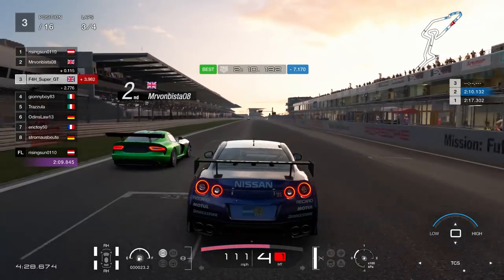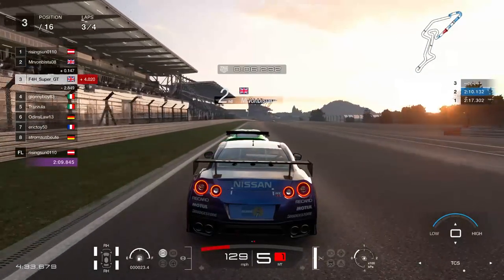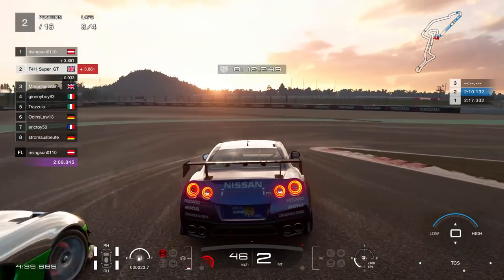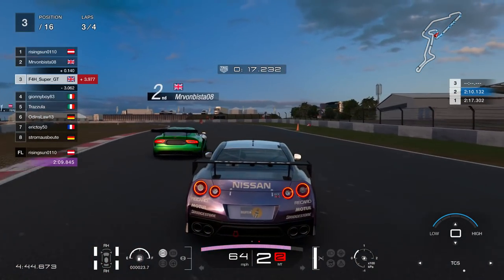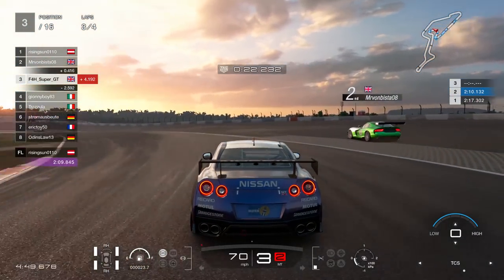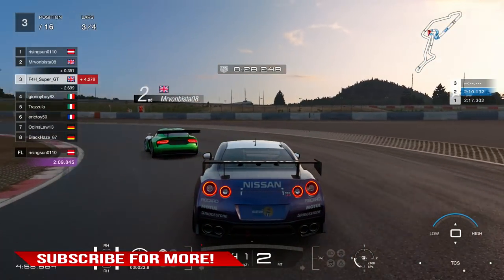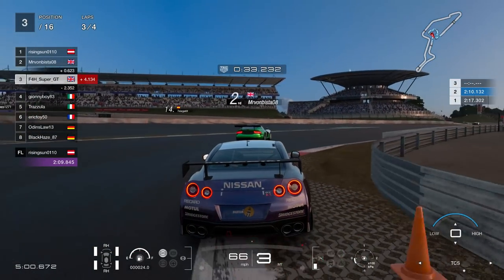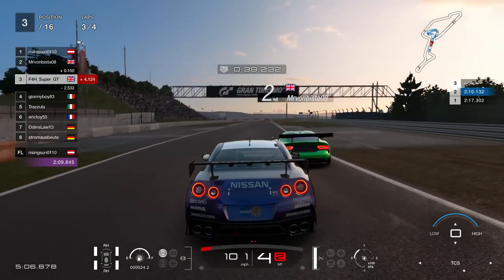We can't let this guy beat us — that would be an atrocity against humankind, quite frankly, because that's one of the worst things I've ever witnessed. Going up the inside, it's a good move, but he just helps me on my way and retakes the position. He's just not playing ball at all, going very wide — taking the total noob line through turns two and three.